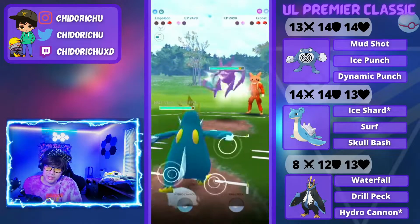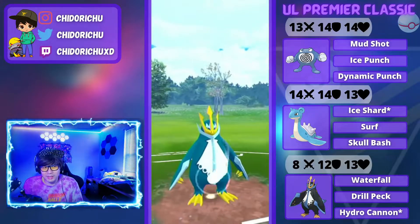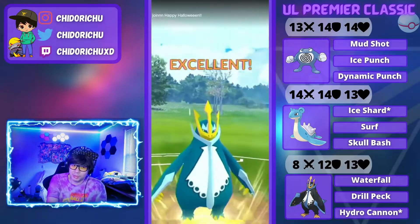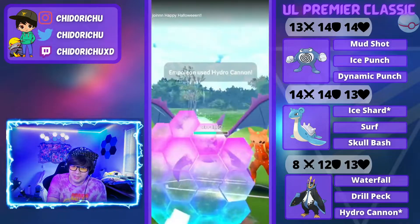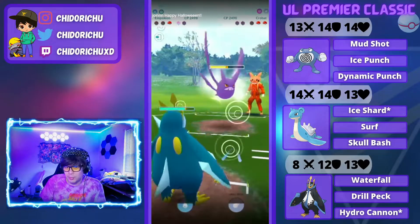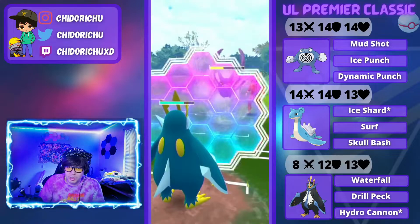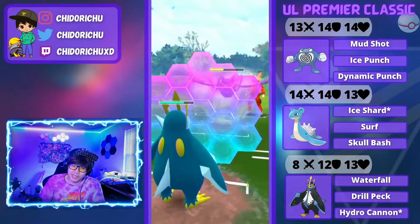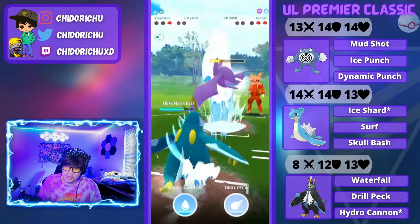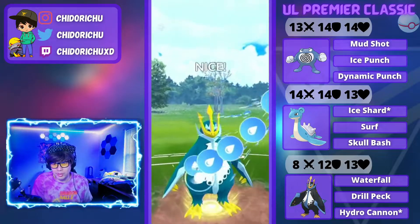He decides to dip out into Crobat right away, which is fine. Empoleon can handle Crobat just fine — those Air Slashes are going to get resisted. Waterfall and Hydro Cannon are going to put a lot of pressure on this Crobat. He shields right away. Empoleon can tank a Shadow Ball. The lose con is if I shield the Poison Fang and then the Shadow Ball lands. But I should be able to get to two Hydro Cannons easy here. He does go for Poison Fang — I shield up just in case. I throw Hydro Cannon and KO the Crobat.